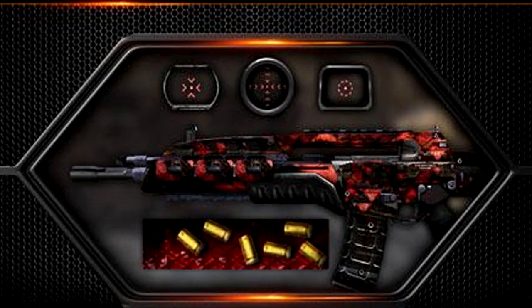Onto the last personalisation pack, we have the Rogue pack. This camo looks similar to Breach but it's got a bit more red and black on it rather than the orangey colour we saw earlier. The reticles again look quite cool — the ones on the left and right are round. For those who haven't bought any packs before, the reticles will be for the Red Dot sight, Reflex sight, the ACOG Scope and the EOTech sight.